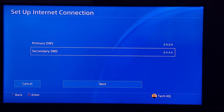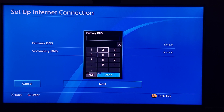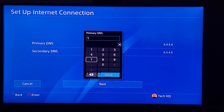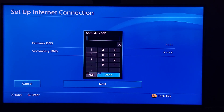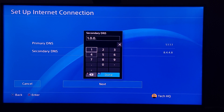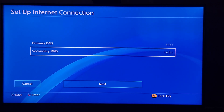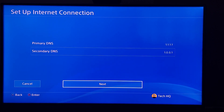You can also use a different DNS server to increase your download speed. Enter 1.1.1.1 for primary DNS and 1.0.0.1 for secondary DNS. You can also search online to find a good DNS server for your country to increase your download speed. Then scroll down and select Next.